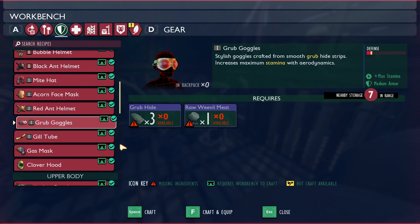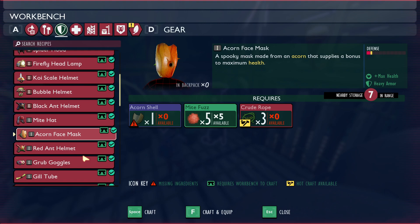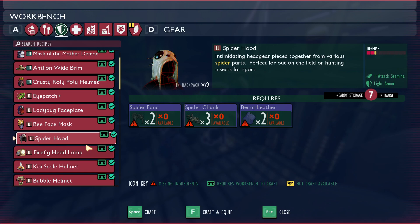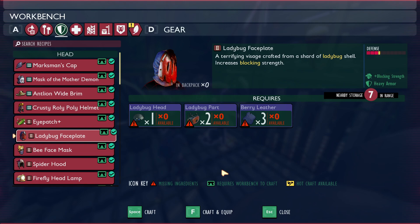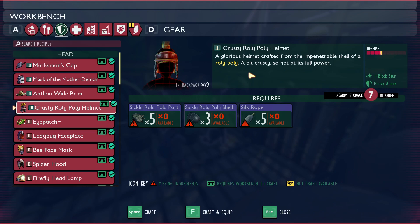First, I would increase the defense on acorn armor from 1.5 to 2. Grub armor already has 1.5 defense and there are no armors with 2. I would then add a new larva armor with a defense of 2.5 and make it medium armor, crafted using larva parts. Next I would increase the defense for spider armor from 2.5 to 3. These changes would make the early game more manageable, especially for new players — you would progress through acorn armor, then larva armor, then spider armor, and then ladybug armor in a smoother curve.